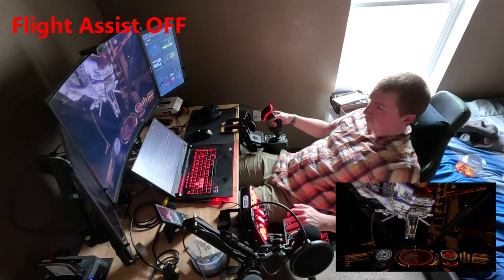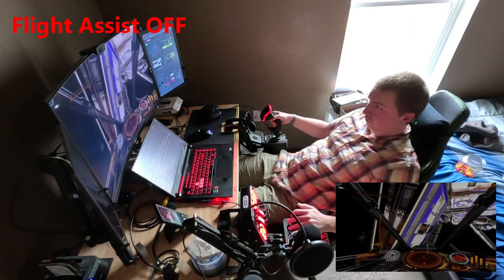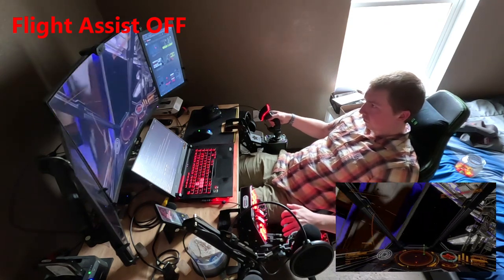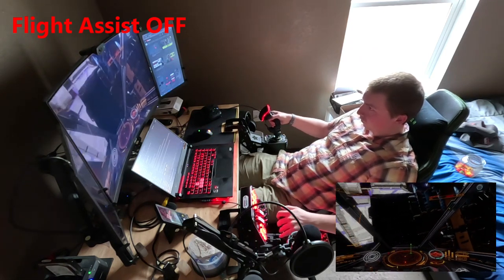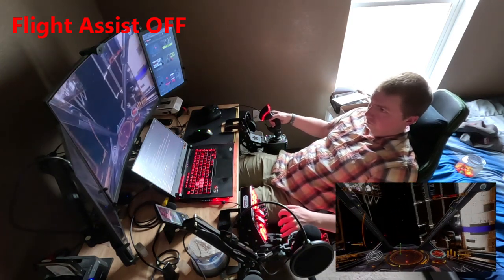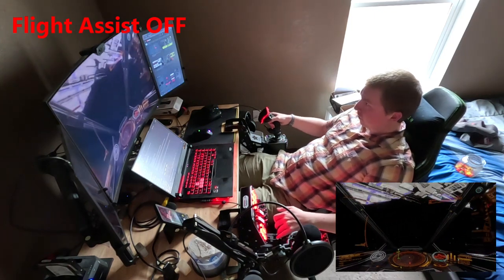When Flight Assist is off, the dynamic changes. Since everything is relative, any command you give must be manually countermanded. A small input for three seconds can have the same rotational impact as a large maneuver for a single second. You don't have to move your controls as far, but you are moving them more, constantly making tiny adjustments that add up to larger maneuvers. It's generally not a good idea to mash your controls around, as this tends to lead to overcorrection. Deliberate, smooth, and consistent movement of controls are the key to success with Flight Assist off.